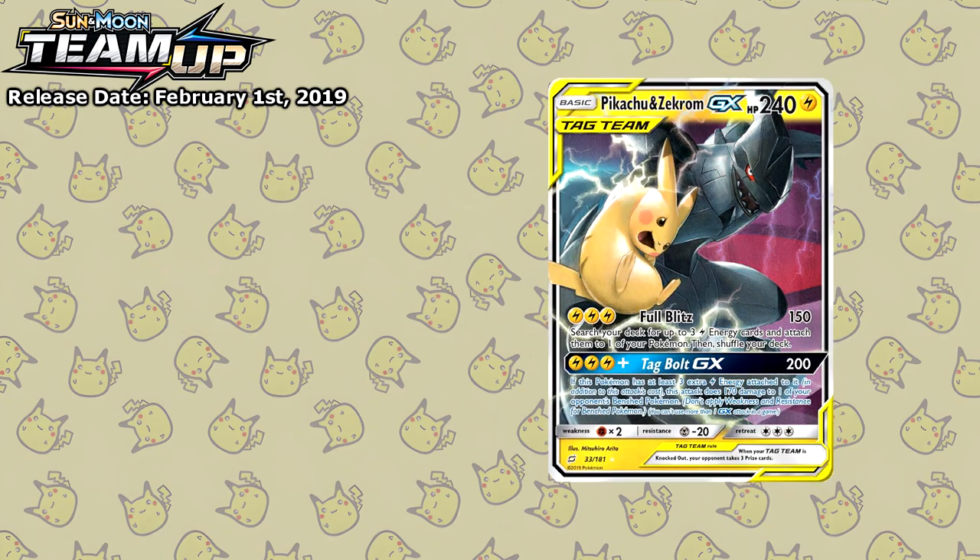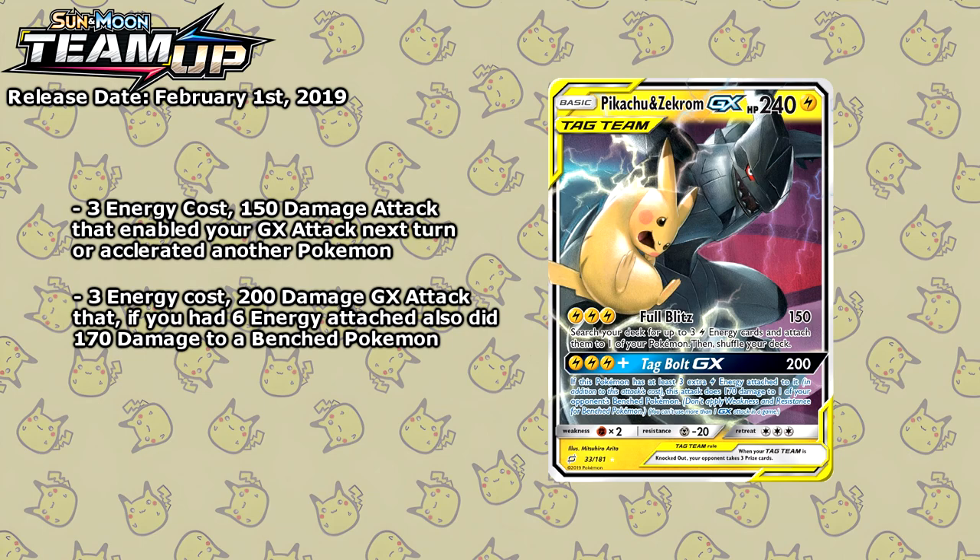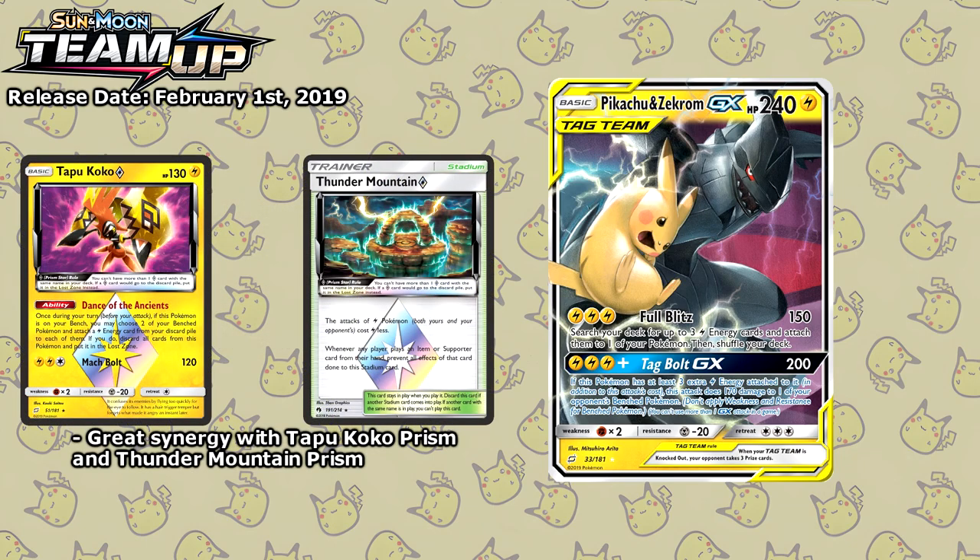The Pikachu and Zekrom GX proved to be a powerful card for the competitive scene — 150 damage for just 3 energy that also lets you search your deck for 3 additional energy and attach them in any way you like. That's quite ridiculous. The tag team Bold GX attack for 200 was pretty good, but with 3 extra energy this attack, in addition to probably taking out your opponent's active Pokémon, also did 170 damage to a benched Pokémon, taking out an already weakened Pokémon or preventing your opponent from setting up another threat.